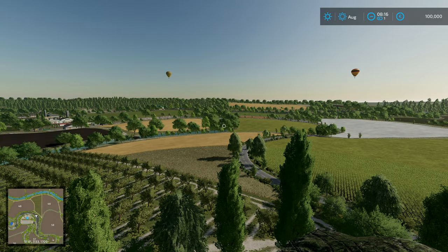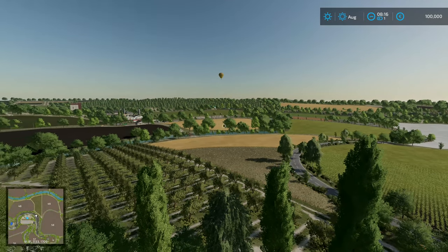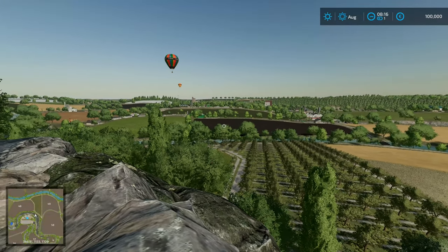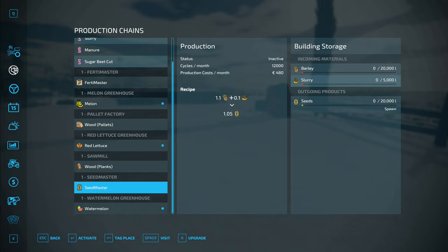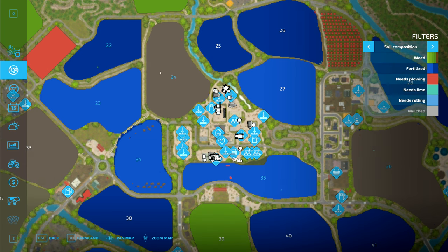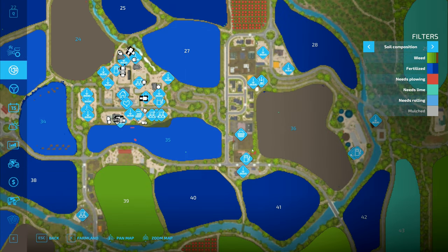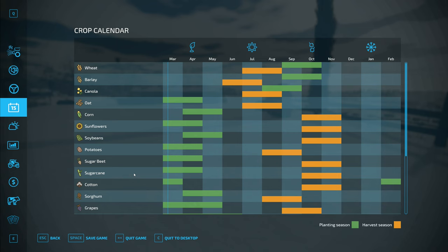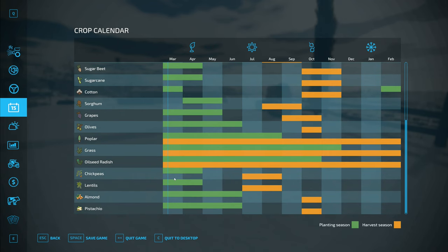Hey folks, it's Frithgar here, welcome back to Farming Simulator 22 with our realistic series. It's March and I want to plant sugar beet in that small field. These two fields are going to be corn. I also want chickpeas and lentils, and looking at the planting schedules, we can start planting those today and they'll be harvested in July.